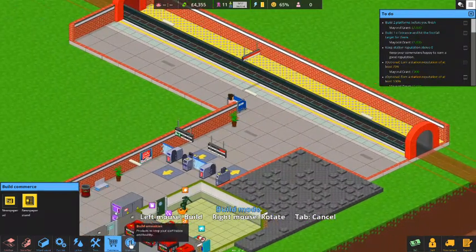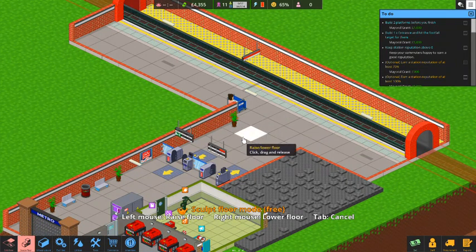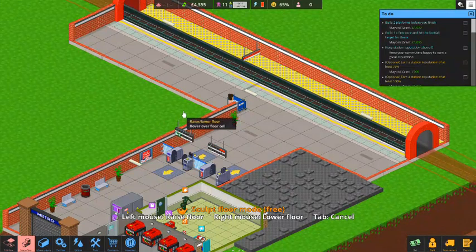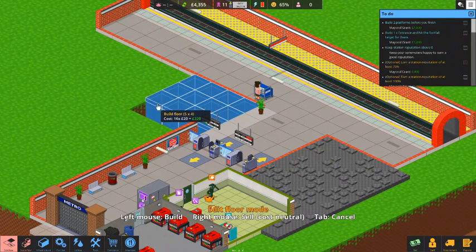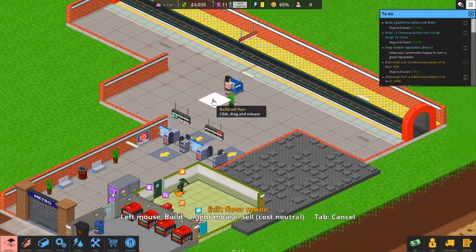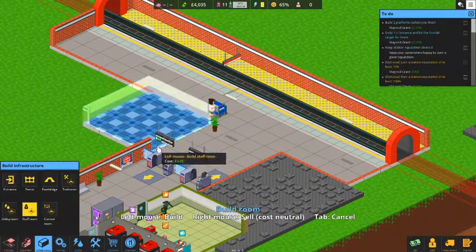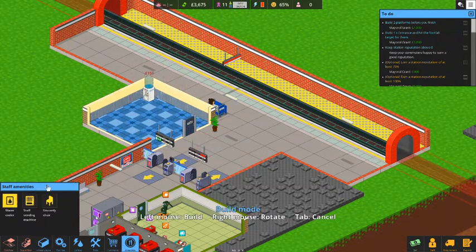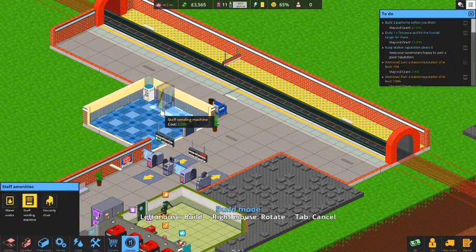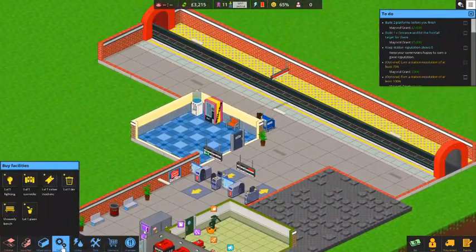The last big thing we need to do is put in a staff room. I'm thinking we put our staff room right here — let's do a three by three. We're going to add the floor and put the staff room right there. Then under amenities, we'll put in a water cooler, a vending machine, and a comfortable chair. Got a staff room, a little bit of commerce, tools set out, and our utilities set up. Let's put some benches over on this side of the platform — we'll put two, rotate the screen, and put two more and two more just like that. Then a trash can here, a trash can over there, and some plants.